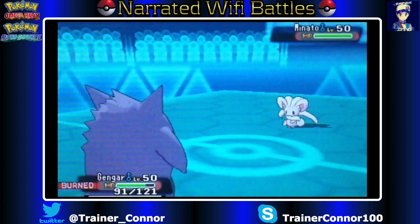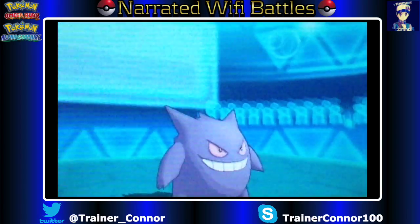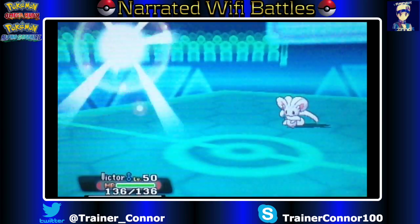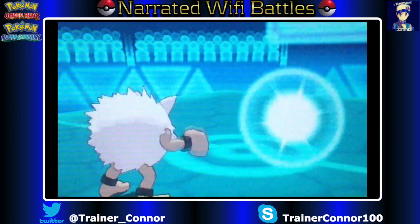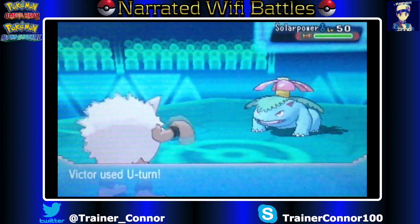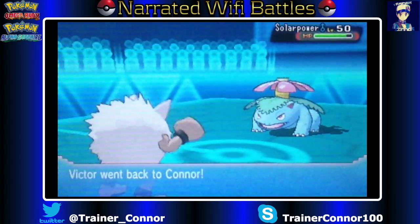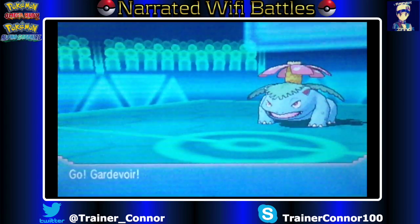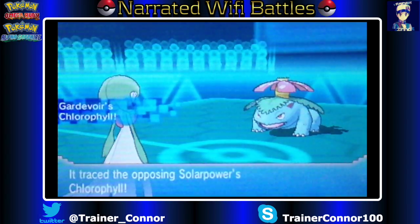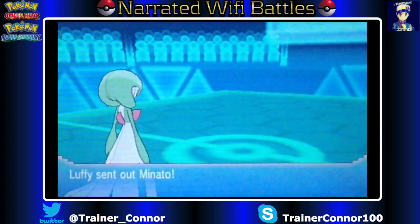Here comes the Cinchino. This particular Gengar bluffs Choice Specs, but it's actually Wise Glasses — which is the same as Choice Specs but you're not locked into one move. Here is Venusaur, and I know Venusaur can take a Fighting-type move. So we go for U-Turn and switch to Gardevoir again, tracing the Chlorophyll ability — very useless for Gardevoir in this scenario.